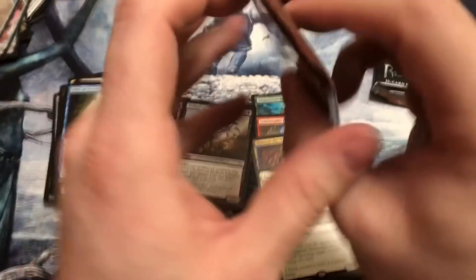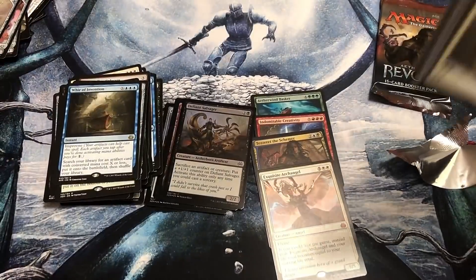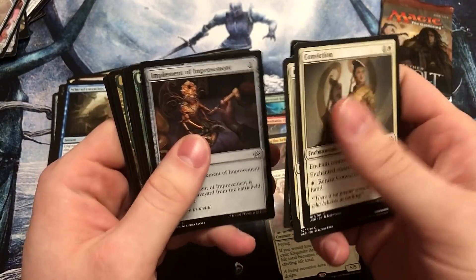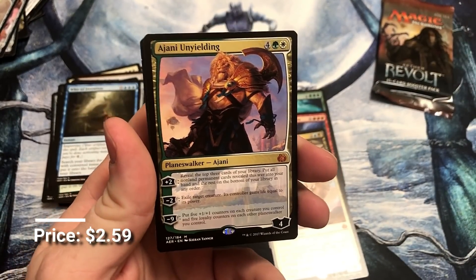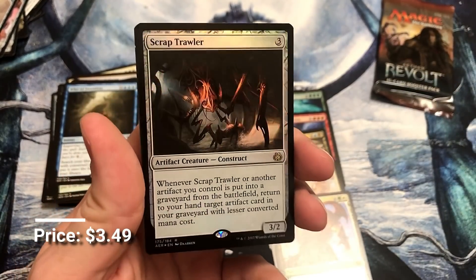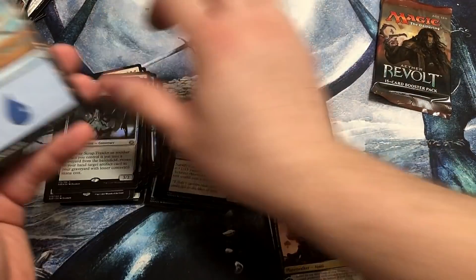I'm saving your pack for the end to see if the Paradox Engine is in there. Oh man — that is a beautiful card. Oh, I see another Mythic — holy cow, this box. So Jhoira Unyielding, a great Mythic, the better Planeswalker in this set, but we got them both. And another foil rare — Scrap Trawler. This is a ridiculous box for a set that is fading in price — all the hits.